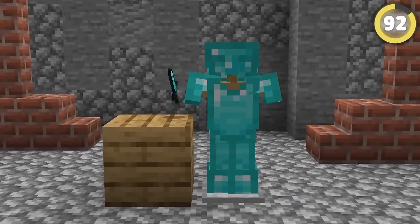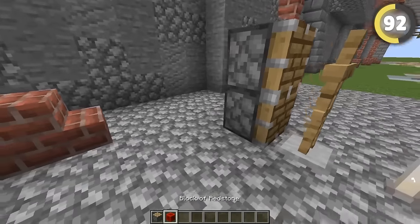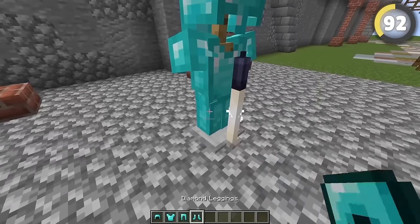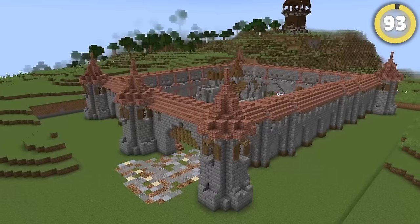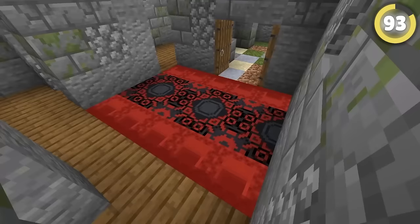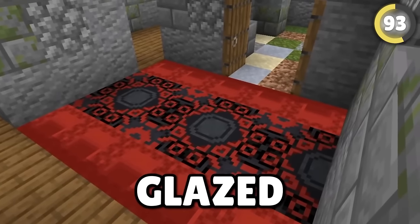Here's a cool way to make an armor stand look like it's holding a sword. Start by placing an end rod with a candle on top, then pushing an armor stand into it from behind. Then put some armor on it and push two blocks down behind it, and you have your very own knight in shining armor. And since you're obviously building a sick castle, you can make awesome ornate carpets using a combination of shulker boxes and glazed terracotta.